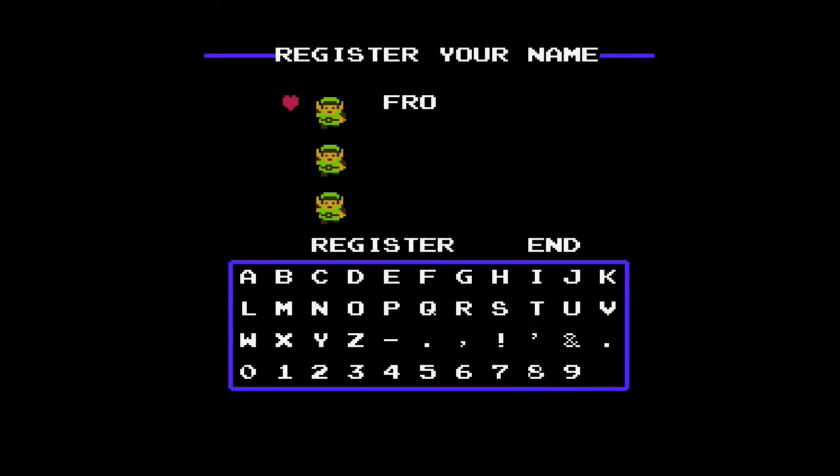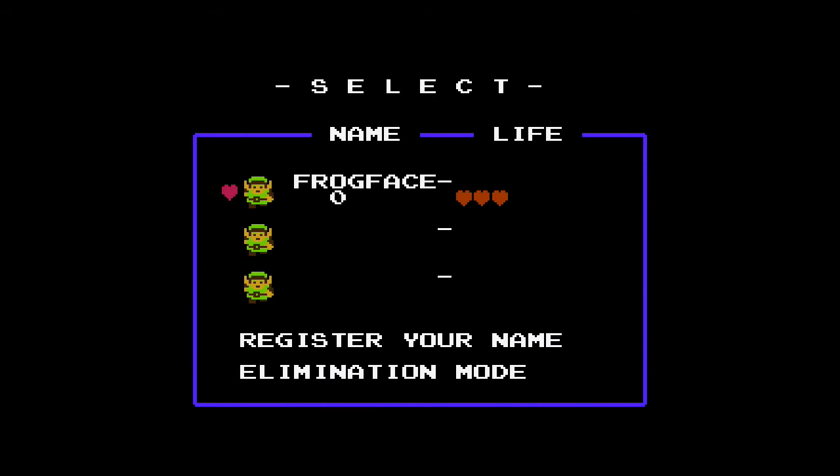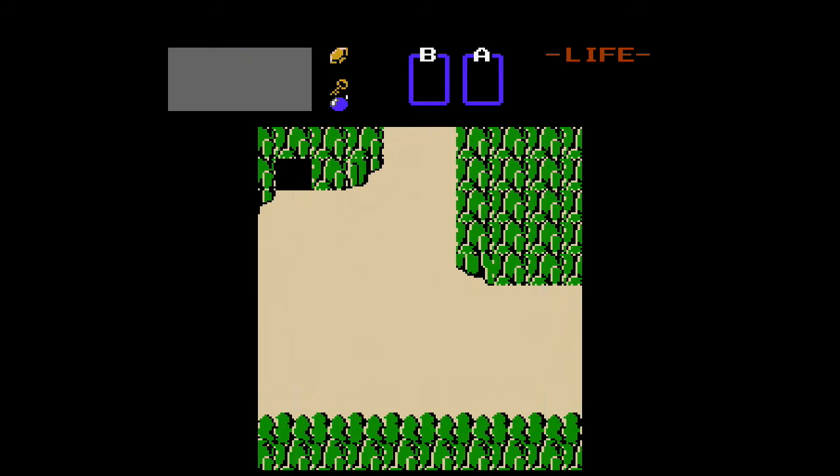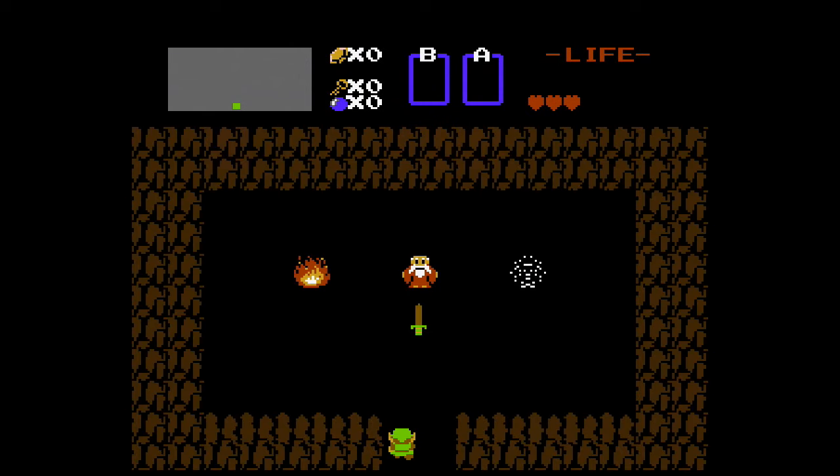After pressing start, you reach the file select screen. If you haven't played the game, you have to register a new save file by entering a name using 1 to 8 characters. Naming the file Zelda holds a secret I will talk more about in a little bit. Once you are done, you can start the game where you are thrown into the world with absolutely nothing! There are three different screen exits and a cave, and the cave will likely peak your curiosity the most. Entering it will leave you with the most evil character of them all — the old man.